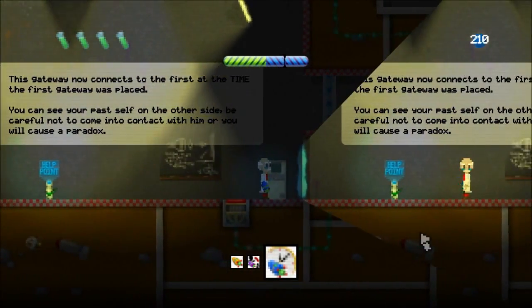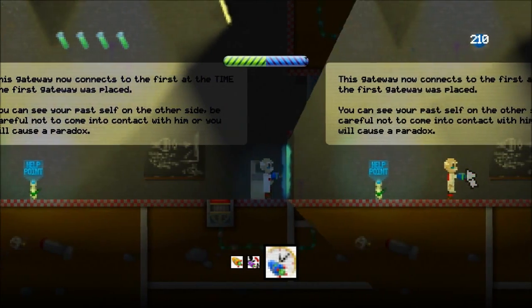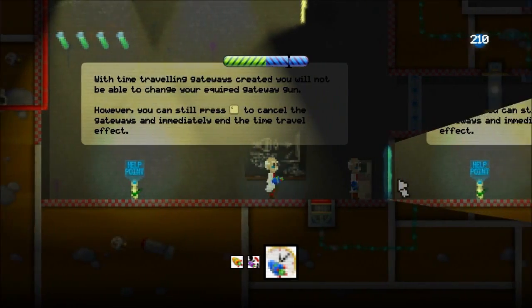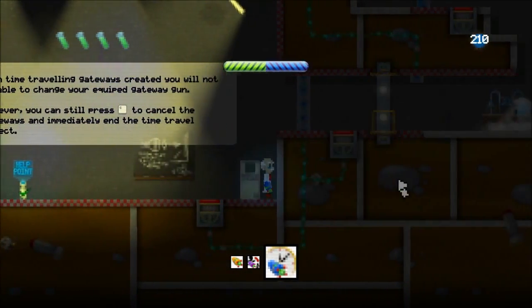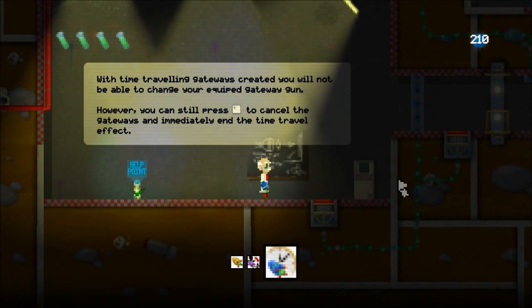Now it tells me that looking through this gateway is actually looking back in time — so I'm looking back at my past self here. If I walk back through, I'm actually travelling back in time to encounter my past self. Now that I've acquired this power-up...